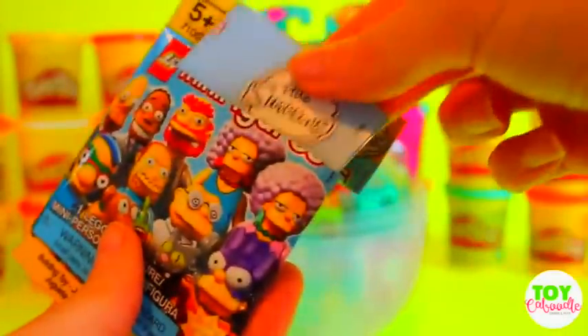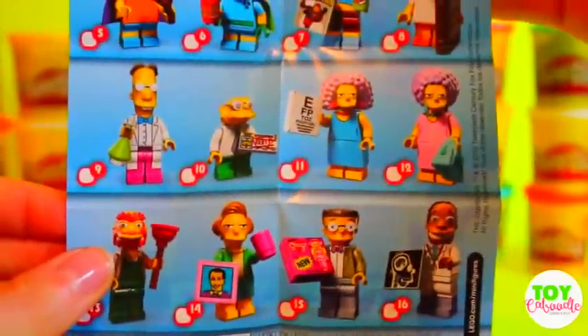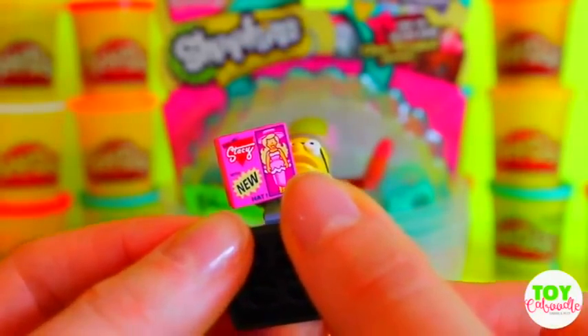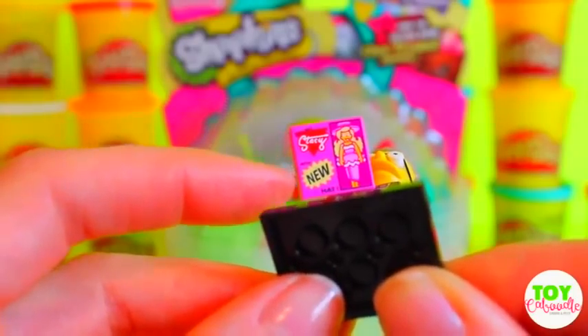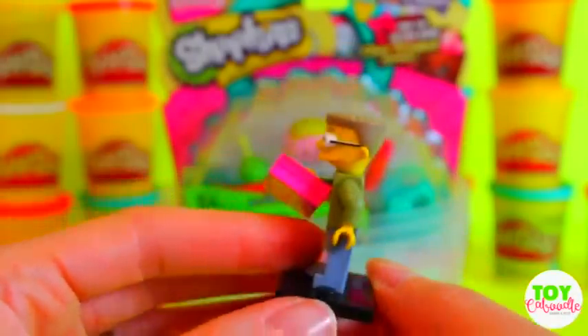I love opening these up. Just an overview of all the Simpsons characters that you can get. So we got Mr. Smithers — he's the assistant to Mr. Burns. How cool does he look? Let's see what he has in his hand there. It looks like it says Malibu Stacy new hat number one. He is just so cool looking with his glasses. So awesome — we can add him to our collection.